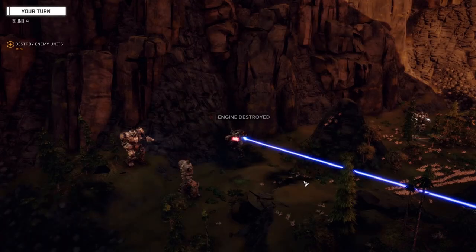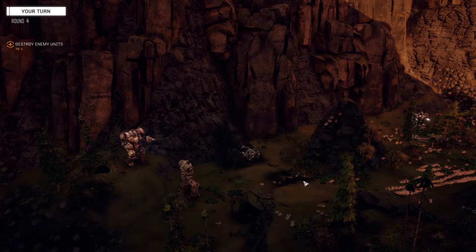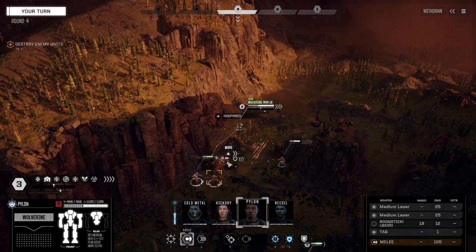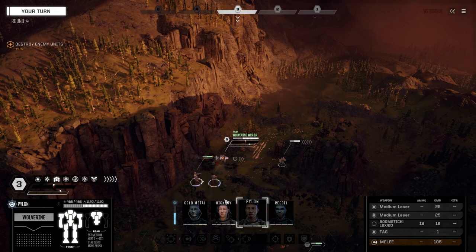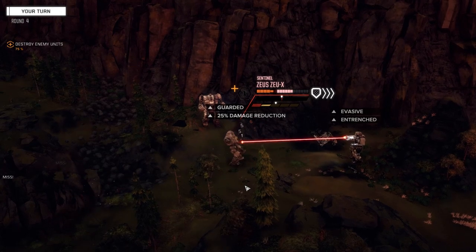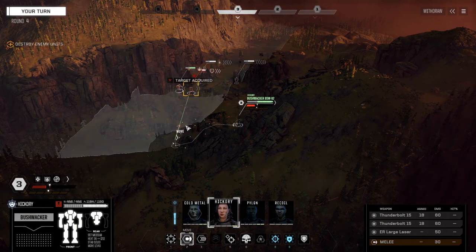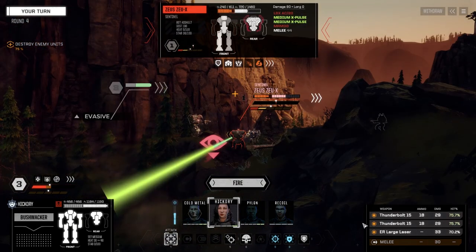Let's get rid of this guy — targeting for an alpha threat. Hostile eliminated. Come up here and make this guy a little bit unstable. I don't know what to do — I don't think we can really do it. We've gotta kill this guy. He just doesn't have enough armor to sustain it.